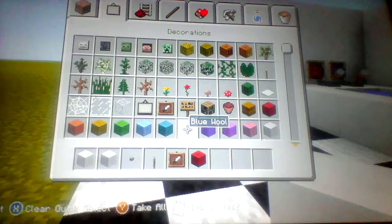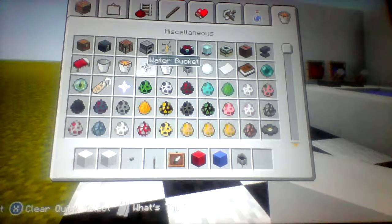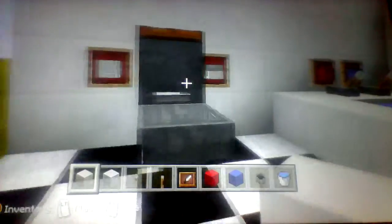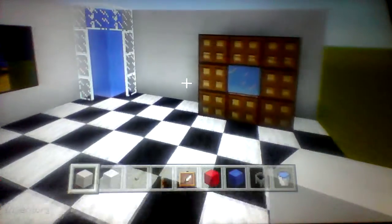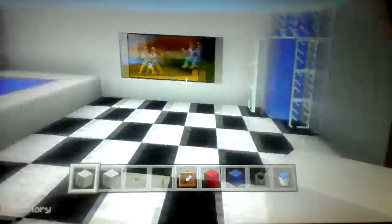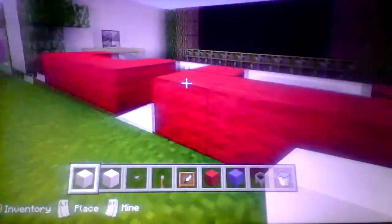You'll also need red wool, blue wool, a cauldron with water, an anvil, a trapdoor, a hopper, glass, a block of ice, and birch wood and a painting.